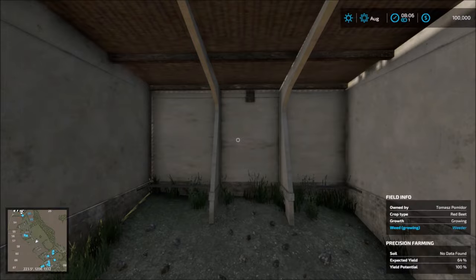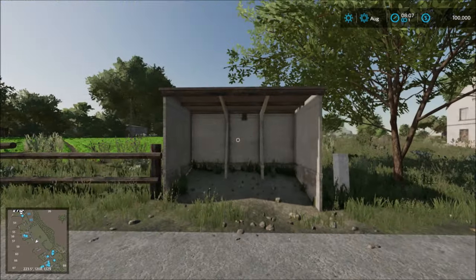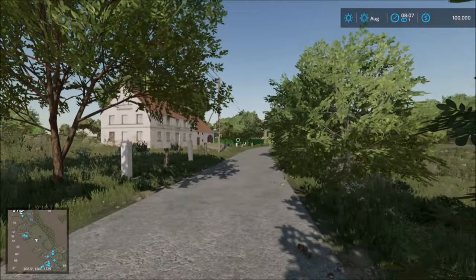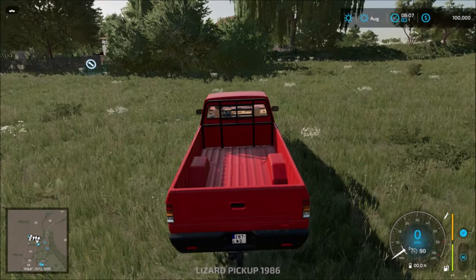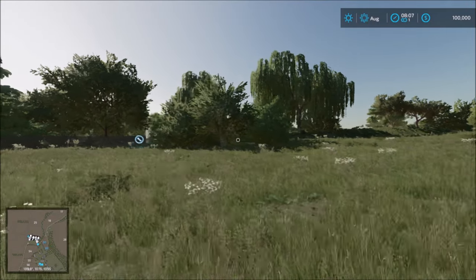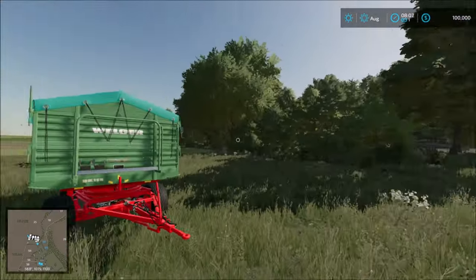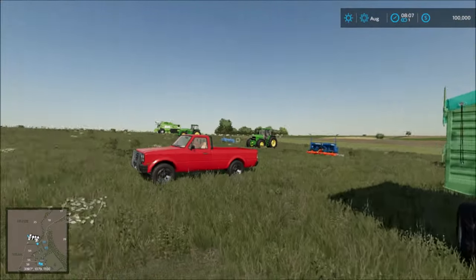We start off at the main starting point on the outskirts here at the bus stop. Let me pan to the vehicle so we can see the farm — well, it's not a farm, it's just a grass field. Here we have the area where you can create a farmyard if you want.